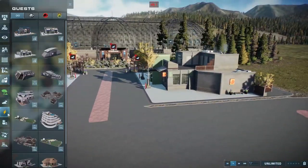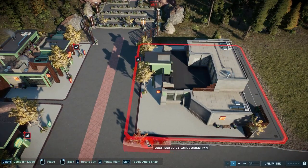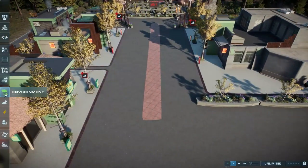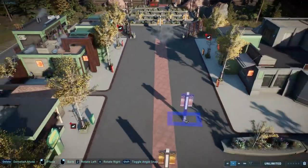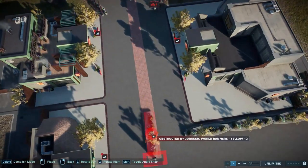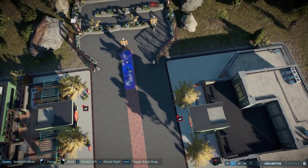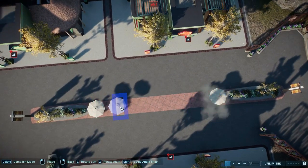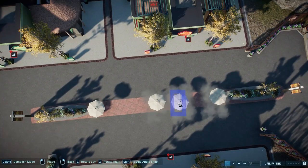As I said in one of the earlier speed builds, you should see building a park like a game of Tetris — just start somewhere and see what kind of shape you end up with, then see what you can build on top of that to fill in the space you have left yourself with.